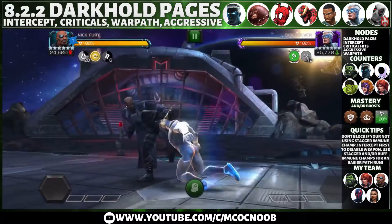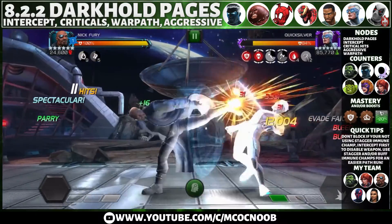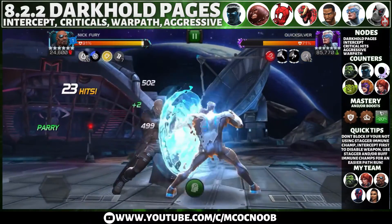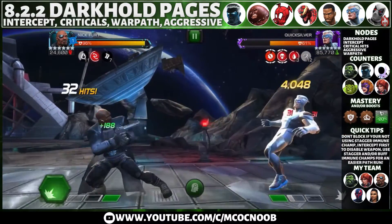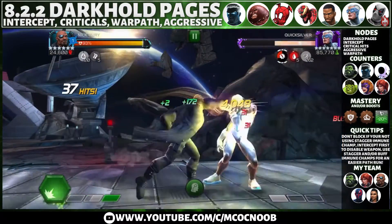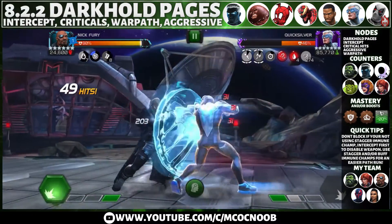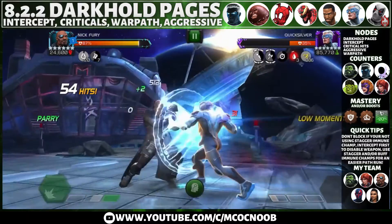The most annoying fight is Quicksilver because of how many hits he performs in one combo. You need a champion that can deal with his evade and land easy intercepts, or use stagger immune or buff immune champions. I'm using Nick Fury here because he starts with six tactical charges which stop Quicksilver from evading, allowing you to land an intercept early and avoid potential staggers. Even if staggers do land, you can use an SP1 to knock down and remove them. Overall, stagger or buff immune champions are the easiest way to handle him.